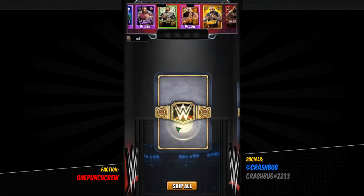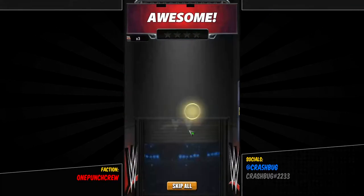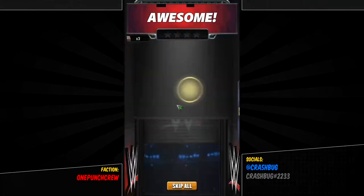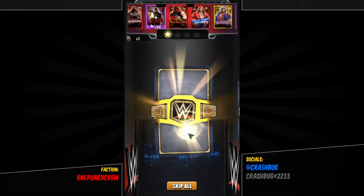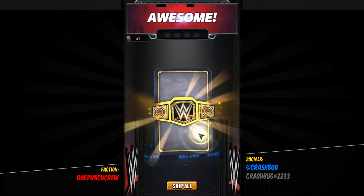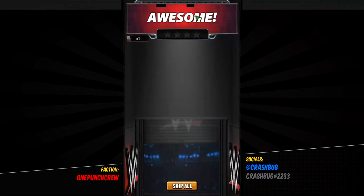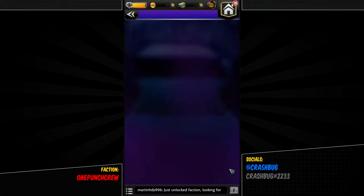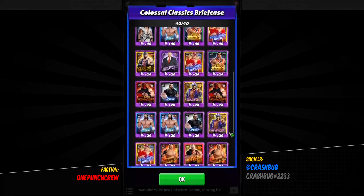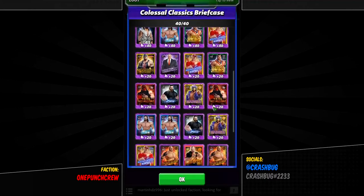Oh, there he is! I need 30 more shards though. I won't mind the poster. All right, the last one will be a two-star bronze — no, it's shards for Kane. It says awesome, but it's not that awesome. Have a fuse-up three-star again, and 20 shards of Typhoon. I still need 30 shards.